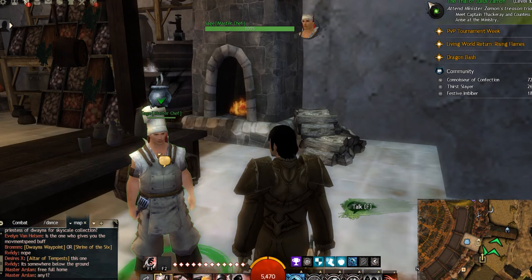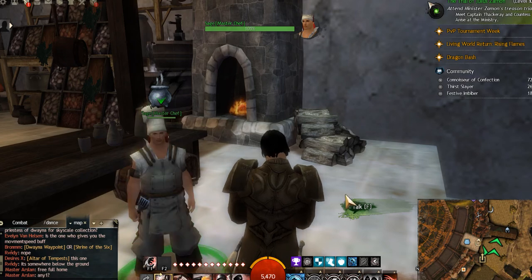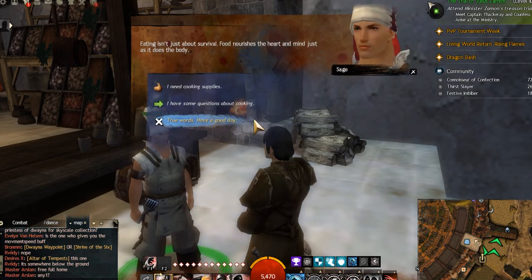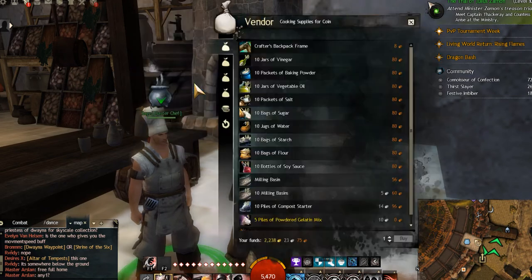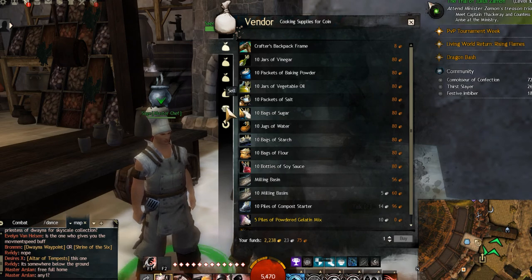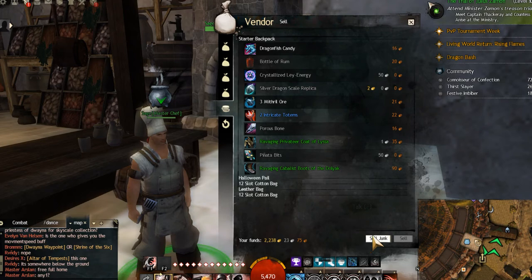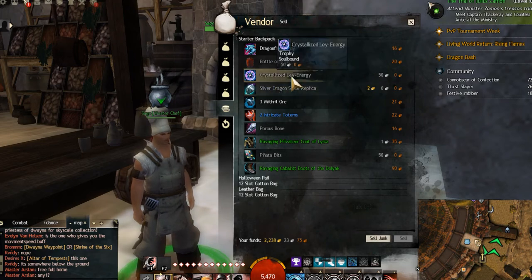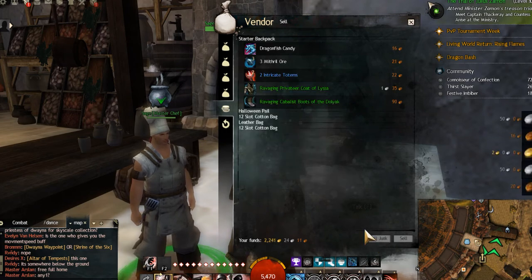To sell it, go across to a vendor — a chef, a huntsman, any vendor. Click to talk to him, select cooking supplies, then go to the coin icon at the bottom to sell, and click the things you don't want. There you go — I've made about three gold by opening two chests.